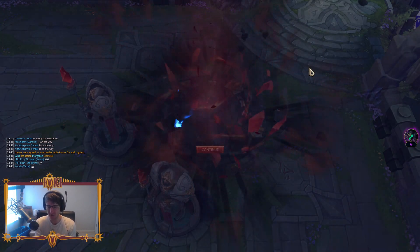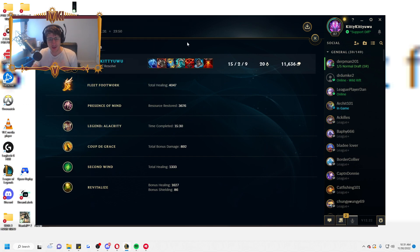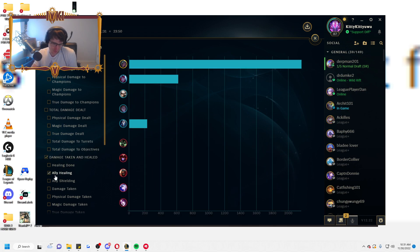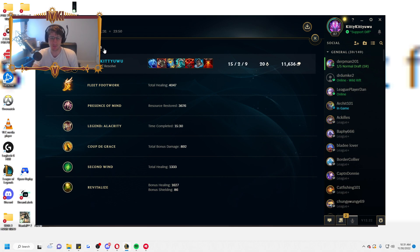Let's take a look at the damage — I'm pretty sure we did more damage because we're not squishy anymore. 37,000 damage. The closest person on their team was 15-16k. That's just insane. The itemization: Iceborne Gauntlet, Ravenous Hydra — absolutely OP combo. Go play it before it gets nerfed into the ground. We did 16,000 healing, 2,000 ally healing. Tank Senna took the most damage on our team too. If you're watching on YouTube, let me know what you think of the build in the comments. Take it easy — peace.